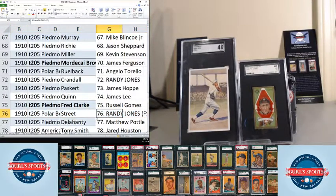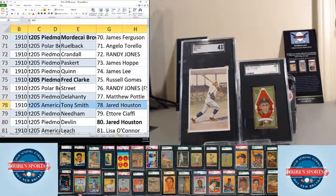Street goes to Randy Jones — that's your free spot, Randy. Not bad, hitting a T205. Delahanty goes to Matt Pottle. Tony Smith goes to Jared Huston. Needham gets a Piedmont back — Delvin goes to Jared Huston. There are a couple of American Beauties and Polar Bears sprinkled throughout, so make sure you check those out too.